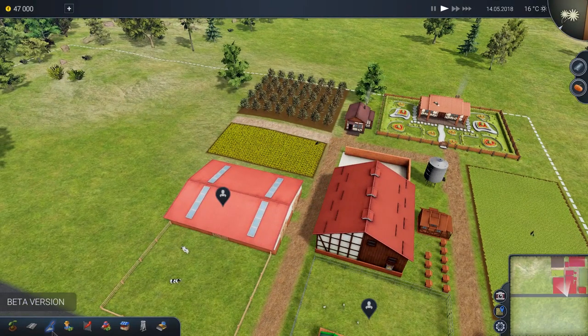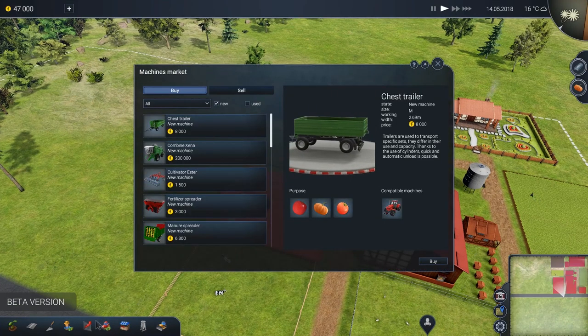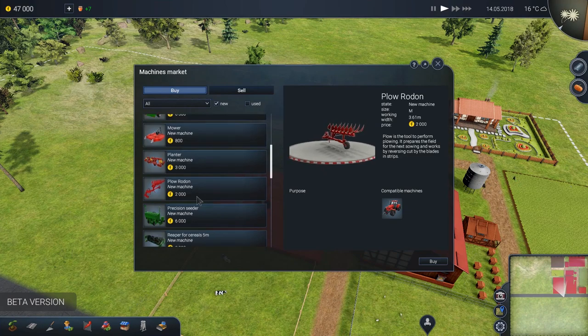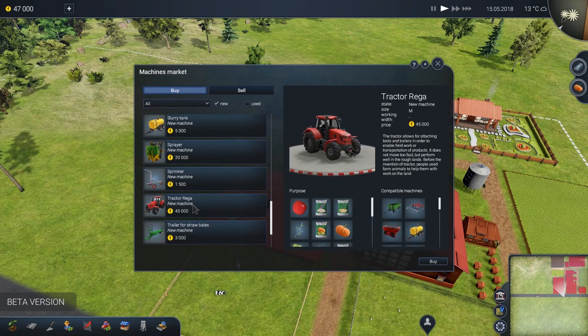Let's go ahead and get started by building some more buildings. Maybe some more fields — we definitely need to get more money. Each one of these greenhouses is... oh, look at this — farm equipment! We can actually buy some plows from Rodon. Or is there a tractor here? Look at that, they've got sprinklers too. That's one thing Farming Simulator really needs — the ability to do some sort of mobile irrigation. And we can actually buy a tractor. That's $45,000, though — a little out of our budget for now.